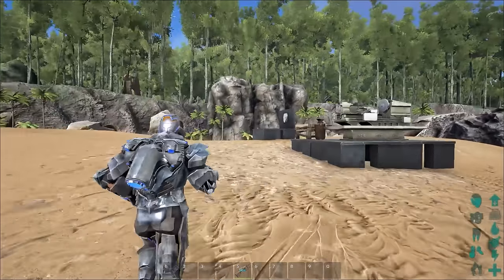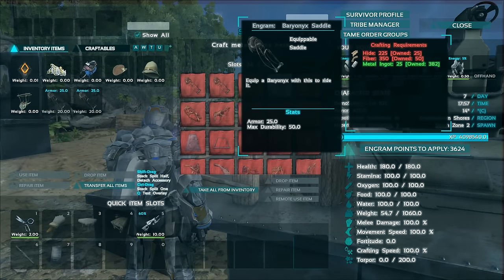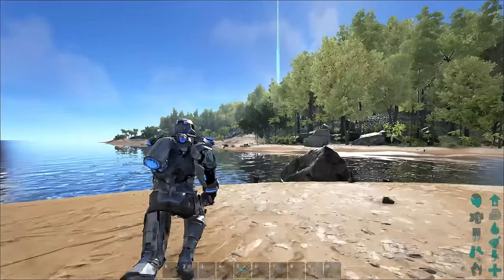What's going on ladies and gentlemen, this is Demostorm and we're here to show off the four new dinosaurs. We have the Baryonyx, we have the Basilosaurus, the sheep, along with the new one — I can't think of its name right now — but we're going to go check those guys out.